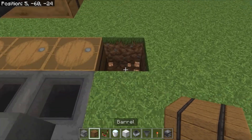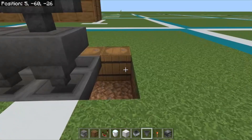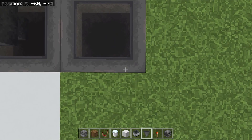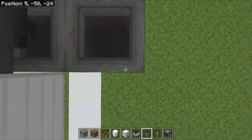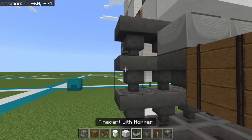The first thing we're going to do is place a barrel here, break these two blocks, then crouch and place two hoppers. Then go three up — one, two, three.